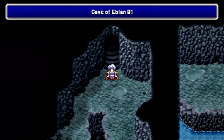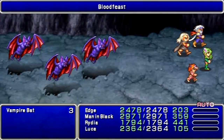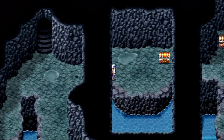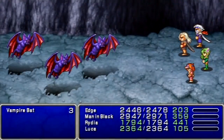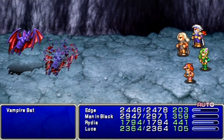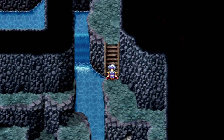Now, we've pretty much gotten all the Eidolons that we can at this point in the game. So, we can pretty much advance the plot. But before we do that, I want to come over here to the Cave of Eblan to get some treasure!